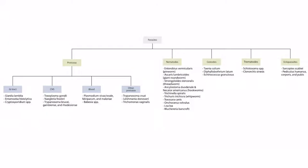Welcome to section four of the parasites. This is our overview figure showing the parasites you need to know for step one. In this lecture, we will be talking about the first CNS parasite, Toxoplasma gondii, which you can see right here.